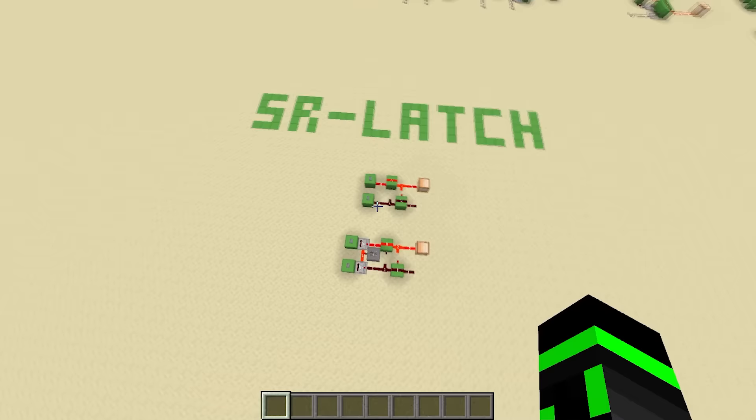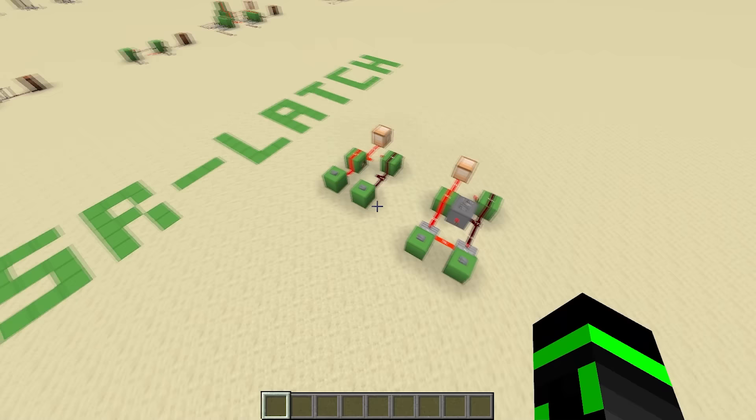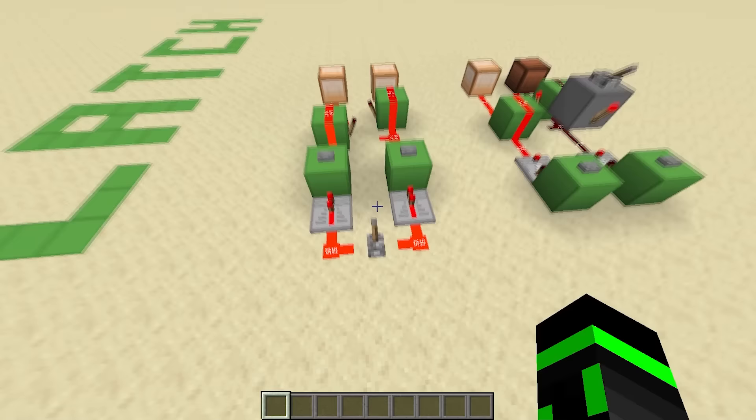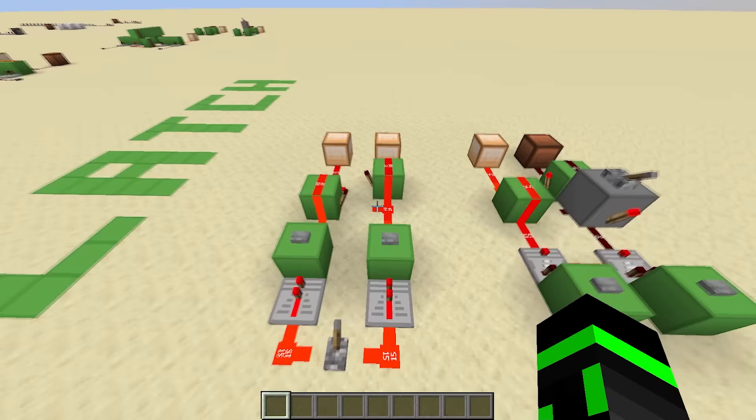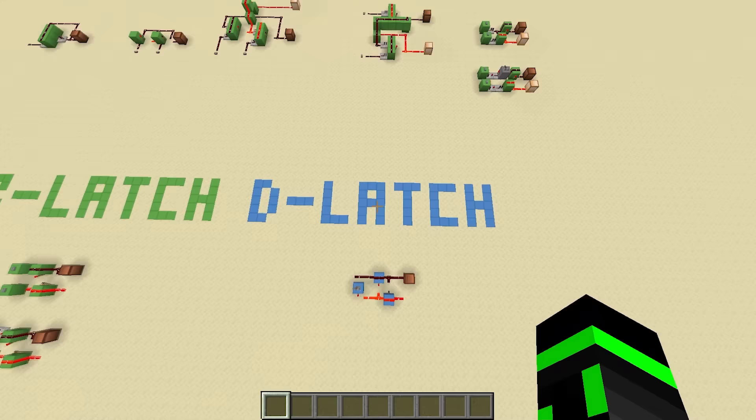SR latches are great, and I use them all the time. But an interesting question is: what happens if you try to set it and reset it at the same time? Well, this is where it gets weird. If you set and reset at the same time, then the output and the inverted output are both 1, which makes no sense — something and its inversion should never be the same thing. So this next type of latch, called a data latch or D-latch, is kind of an attempt to solve that problem.